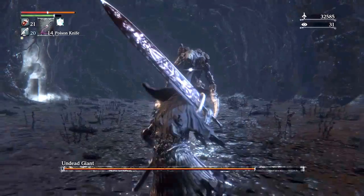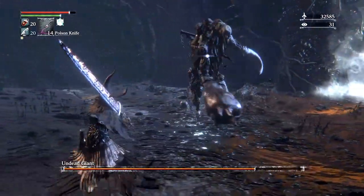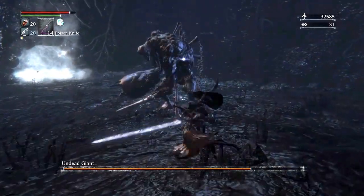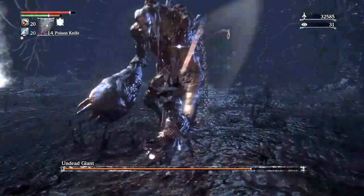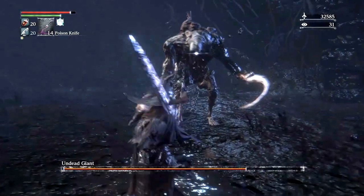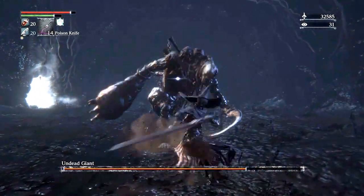Once he gets to 50% health he enters his second phase where he gets two new moves and is generally more swing-happy. One of his moves in particular is a very large swing that's twice as long as any of his other attacks. So you're going to want to use the strategy of baiting and using the left trigger to get him down to 50% health, and then once he enters phase two, that's when you want to pop the bubble — because that's less time of him being in phase two.